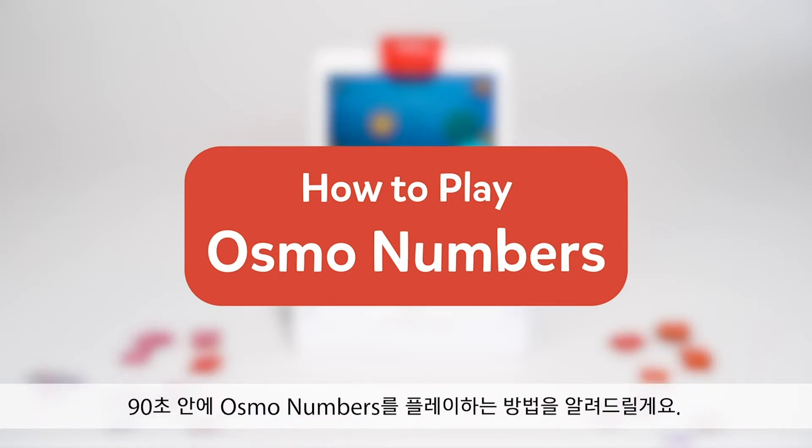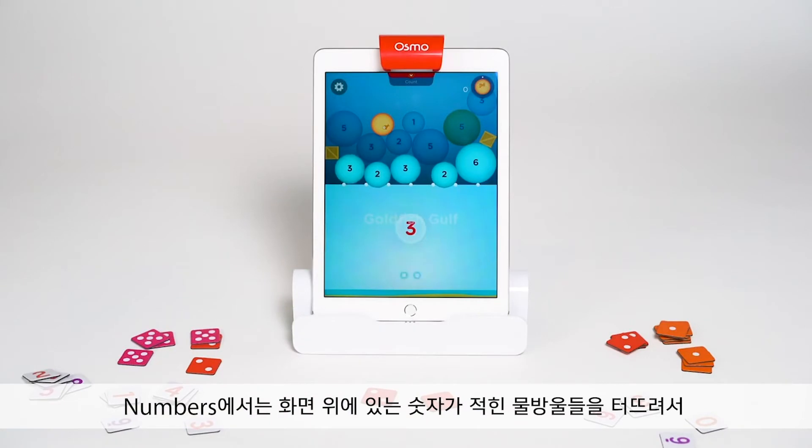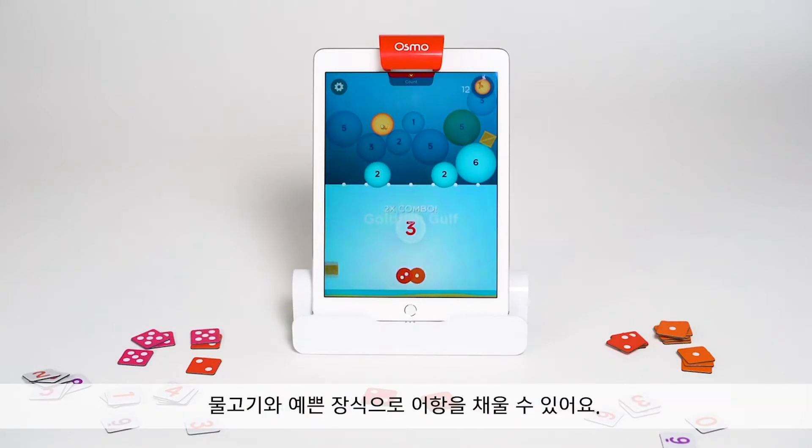Here's how to play Osmo Numbers in 90 seconds or less. In Numbers, you'll fill your tank with fish, water, and decorations by popping these number bubbles on the top of the screen.